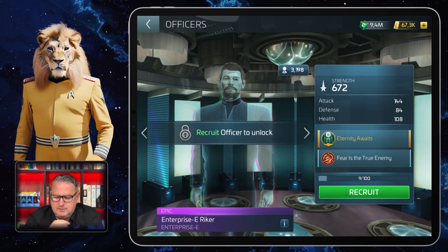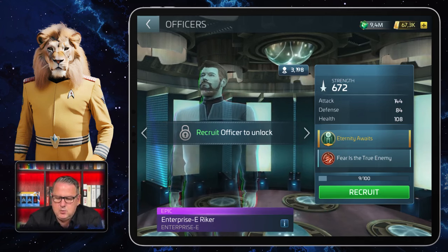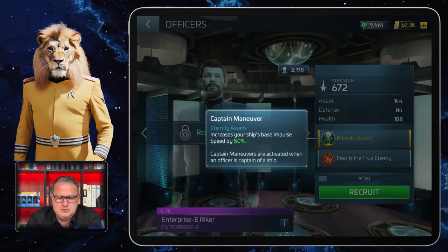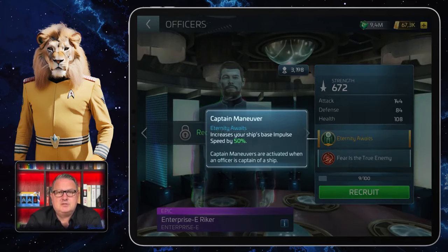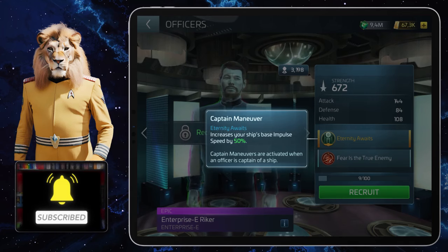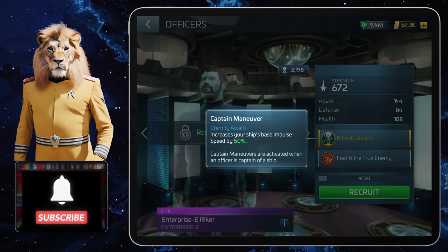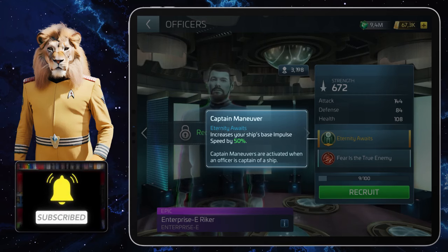He has a captain's ability and an officer ability. He was captain of the Titan, so that fits. His captain ability is called Eternity Awaits, and that means he increases your ship's base impulse speed by 50 percent. That might come in handy in some wave defenses — impulse speed is something that's very important there.